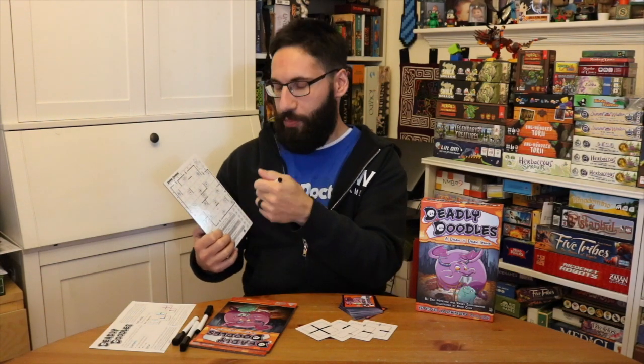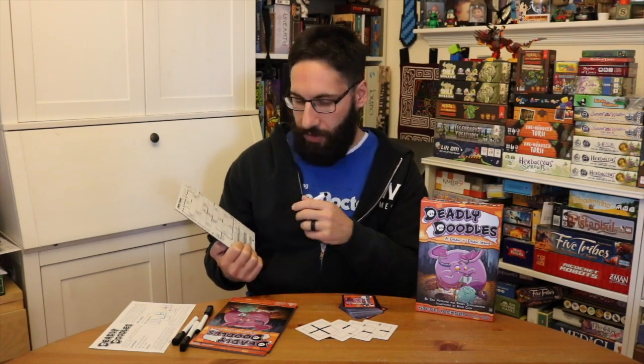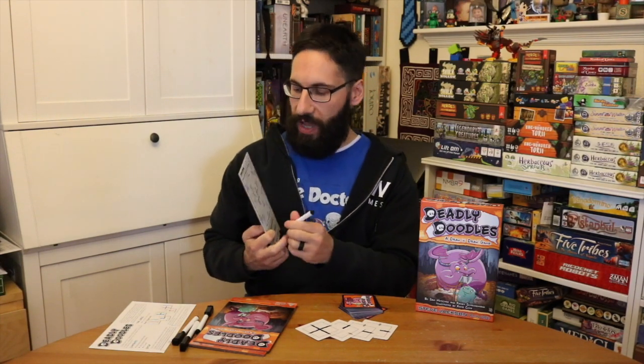The trick here is you don't know what paths are going to appear on each flip, and you have to use them all. So you can't just go some preferred route. You're going to have to sometimes go through things you don't want to, or plan ahead and maybe go through a monster thinking you're going to get to the axe, and then find out you don't really get the cards you need to get there. There are also these trap cards where everyone will put traps on the map, and at the end of the game everyone reveals those coordinates, and that impacts other players and gives them negative points.